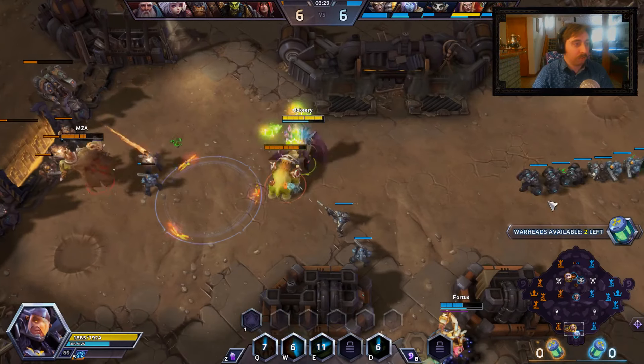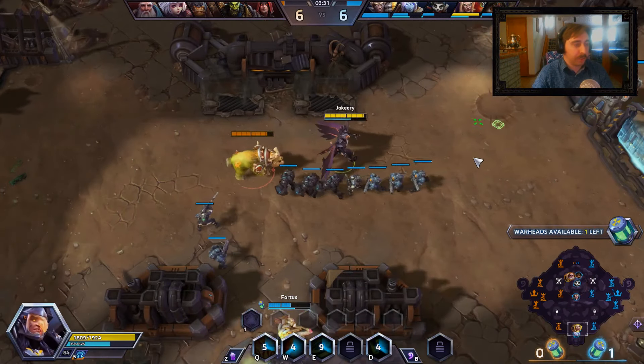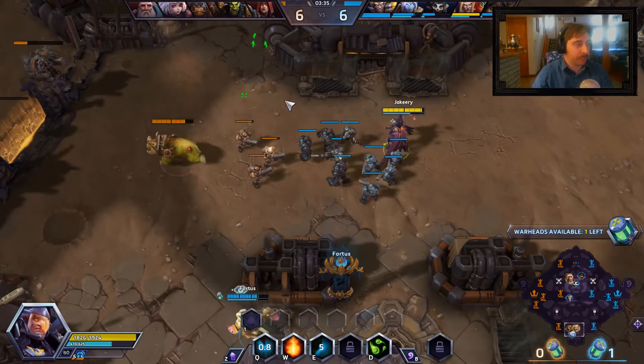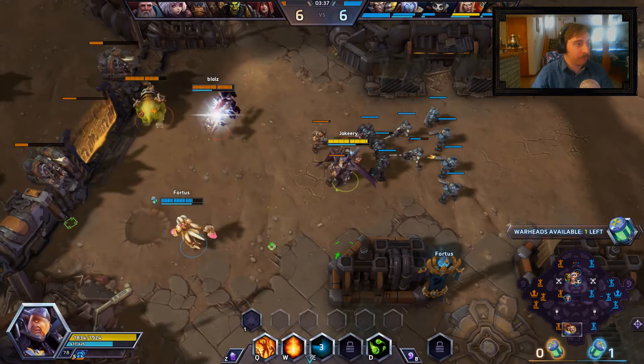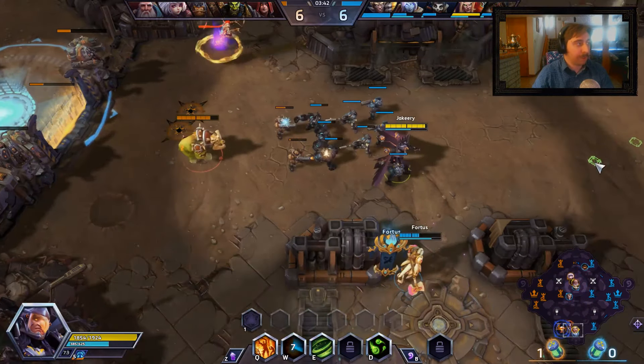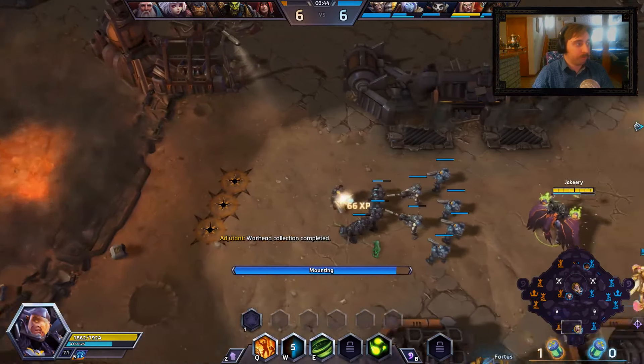Uh-oh, Misha — don't touch me, get off! Yrel's got a warhead so we're going to help her use that. There we go — look at that!